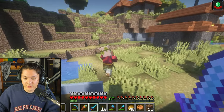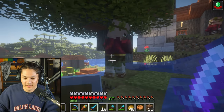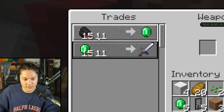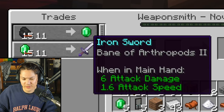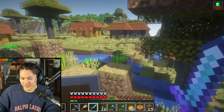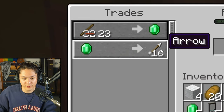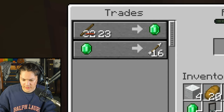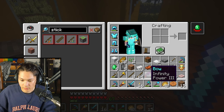Let's check out some of the other villagers. This one doesn't have a job — this villager is unemployed. Are you a blacksmith? Reduced rates! Instead of 15 emeralds, it only costs 11 to buy this sword — but this is an iron sword, so that seems like a bad deal. One emerald for 16 arrows? That's actually pretty good. 23 sticks for an emerald? I'm gonna do that! Let's turn this wood into sticks. I made a ton of sticks.